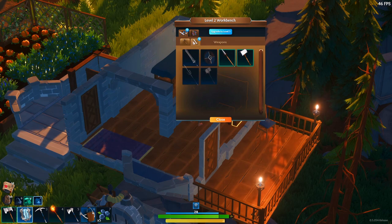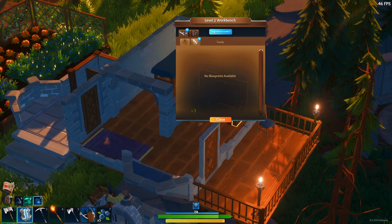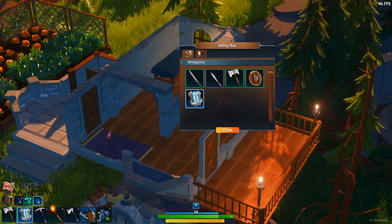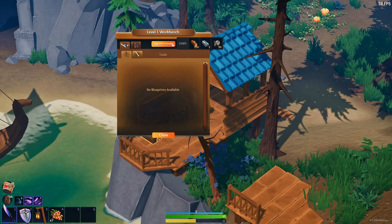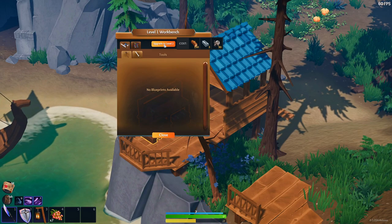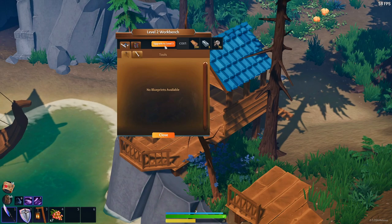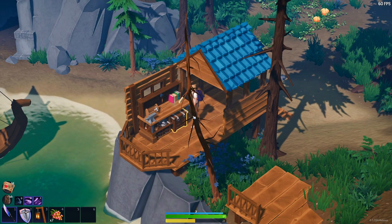Which brings me to the workbench. This is basically where you will be crafting new weapons and tools from the very resources I just mentioned. The workbench also comes with a built-in chest you can use to swap out your weapons and tools. You'll probably notice the upgrade workbench level option towards the top, which is how you gain access to not only new weapons and tools but new ships and farming equipment. You really always need to be looking to upgrade your workbench as soon as possible because the unlocks you get from that will help you later on in the game.